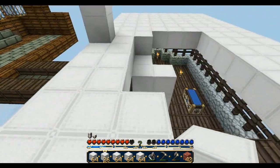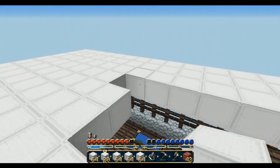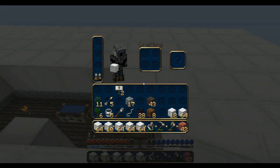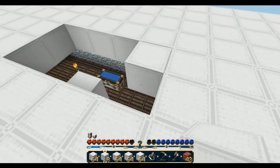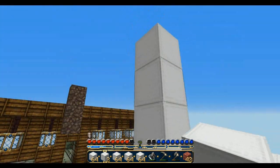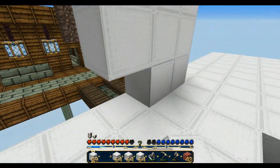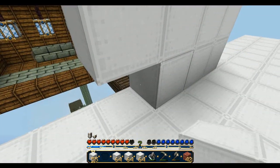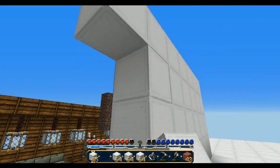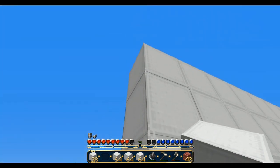We'll start with this whole layer. The good thing is we don't have to do the middle - I can just throw some torches in there so monsters don't spawn, which makes it a little easier. Really we just need a top, a bottom, and the sides. I'm gonna leave that spot and build this completely up all the way around the whole ship, and then all I have to do is build the top and even out the sides to give it a balloon shape.